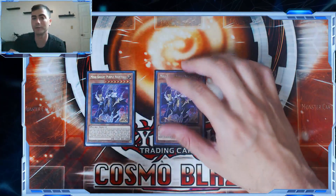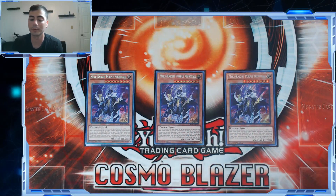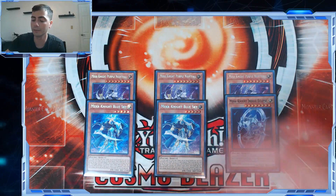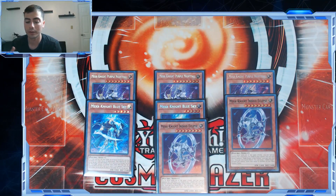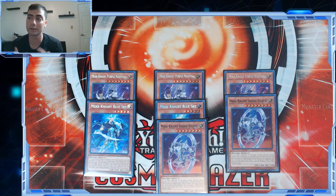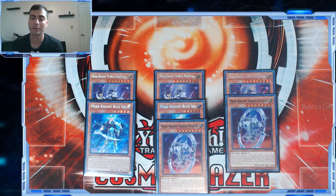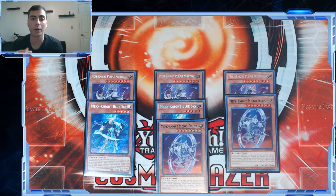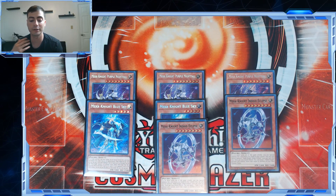We do that via the Mekk-Knight engine, which has always been the best supplemental engine for Invoked right now. We're playing three Purple Nightfall, two Blue Sky, and something a little off the norm — two Indigo Eclipse. The reason we play Mekk-Knights: this is a going-second list. They're easy bodies you can summon to help link climb or just put a lot of pressure on your opponent.